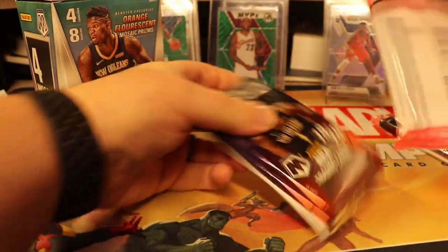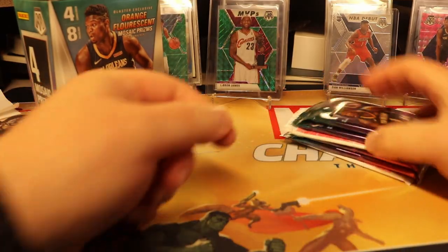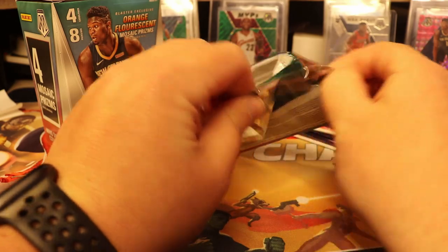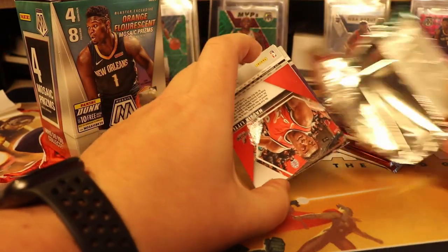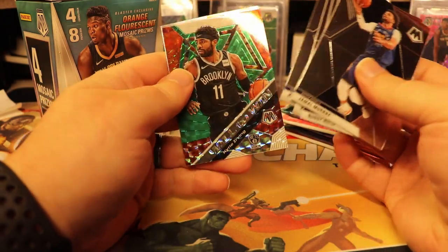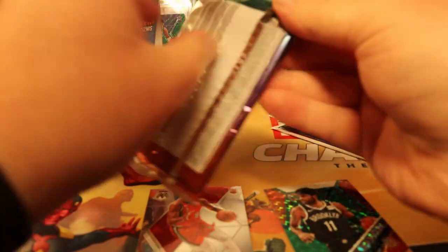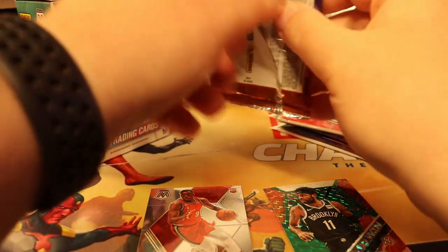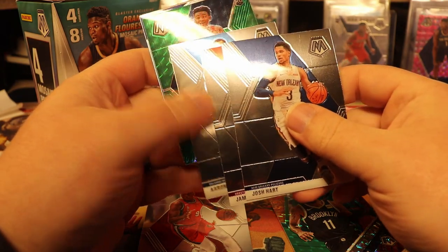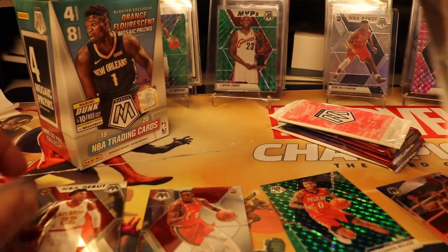I've got these open already just to not kill your ears because these can be loud to open. With the Cellos you get two regular packs and the pink camo packs. So let's rip and see what we get. You get a little more base cards in the regular Cello packs — nothing too fancy there. And then we got a green Kyrie Will to Win and an Osir little base rookie. Pack two: base space with a green rookie — Nikhil Alexander Walker — wrong Pelican. I got a Game Steph Curry and an NBA Debut Cam Reddish.